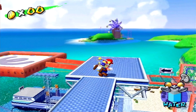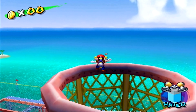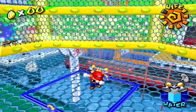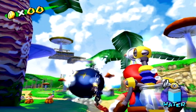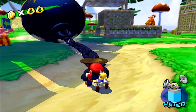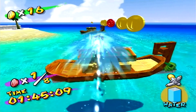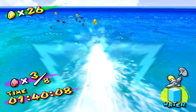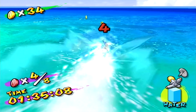Some honorable mentions: The Caged Shine Sprite in Rico Harbor — this shine was one of my favorites to acquire as a kid, but it's really easy because I always take a major shortcut, so it didn't make the list. Chain Chomp's Bath in Pianta Village — you'd expect that you have to fight the giant flaming chain chomp, but instead you just give it a bath. It's weird, but I like it. And the second airstrip shine at Delfino Airstrip — the first shine there is basically just a tutorial, but you aren't able to visit this area again until the end of the game, so it's really nice that you get to return to the airstrip one last time, even if it's a pretty simple shine.